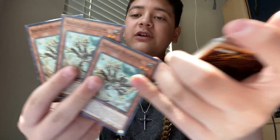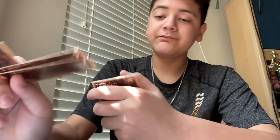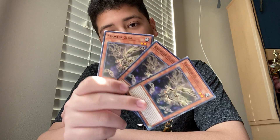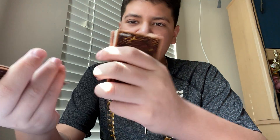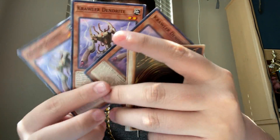Three Crawler Receptors: when this card is flip summoned you can get one crawler from your deck and add it to your hand, and if this card is faced up and destroyed by card effect, summon two crawlers from your graveyard in face-down defense mode. They all have that second effect so I'm not going to mention that one again. If this card is flip summoned you can target one crawler monster in your graveyard and summon it in face-up attack mode or face-down defense mode — I'm playing three of him. Three Crawler Raveners: when this guy is flip summoned, target two crawlers in your graveyard and add them to your hand.